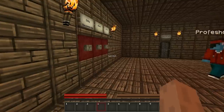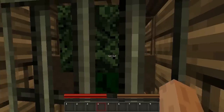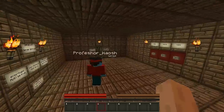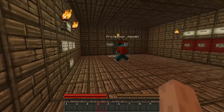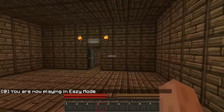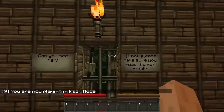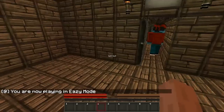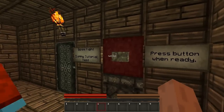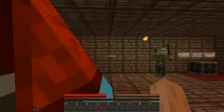This map — some of you may have already seen this — we thought we'd try it out. It's called Herobrine's Mansion. We're going to go on easy because we're not ready for something harder. Server settings, command blocks — boss fight dummy tutorial test, press button when ready. Boss fight already — whoa!